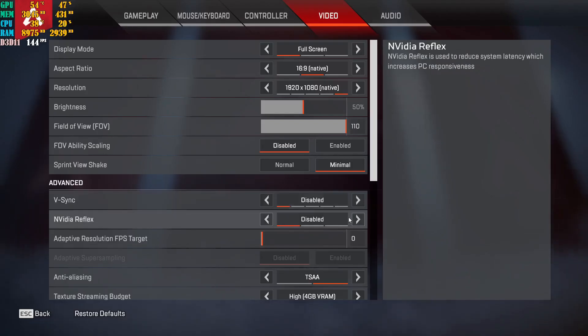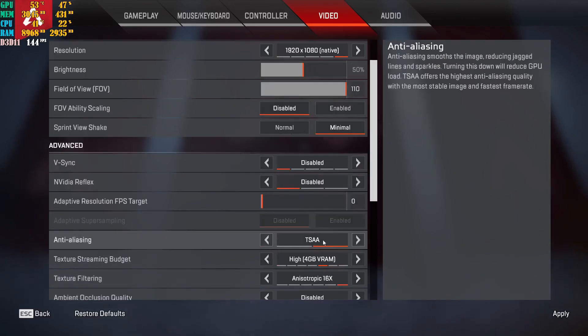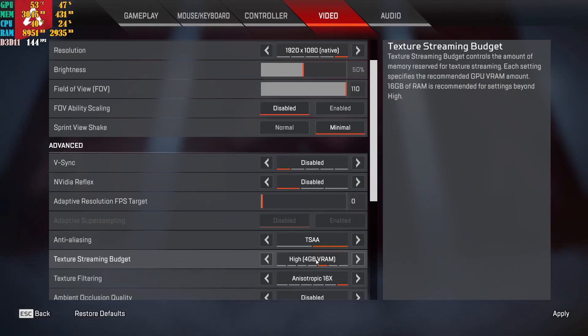Put NVIDIA Reflex on disable as well. Do not set it to enable or enable plus boost — if you want more FPS, put it on disable. Set adaptive resolution to zero. Keep anti-aliasing on TSAA so you don't have jagged edges on characters, buildings, guns, or any objects in the game. Every single object will have jagged edges if this is turned off. For texture streaming budget: I'm running an RTX 2060 OC overclocked — a 6 gig card — so I put it on 4 gig. If you have an 8 gig card, put it on 6. If you have 12 gigs, put it on 8. You catch my drift.